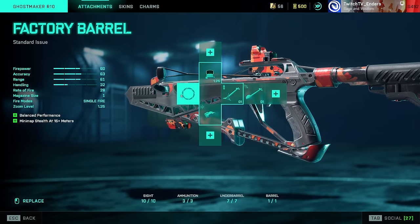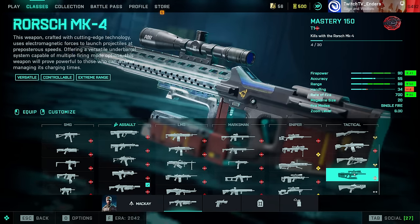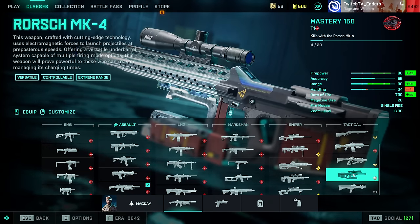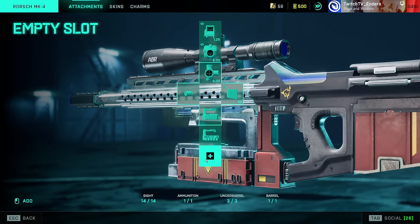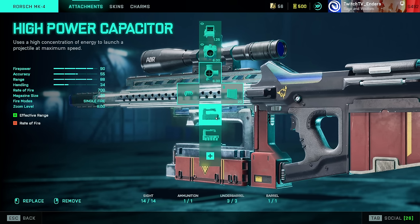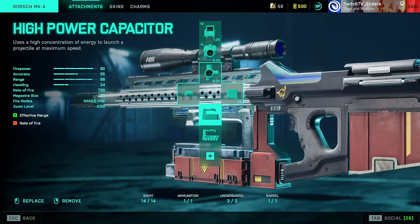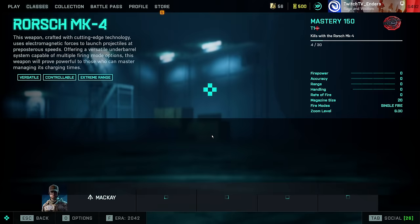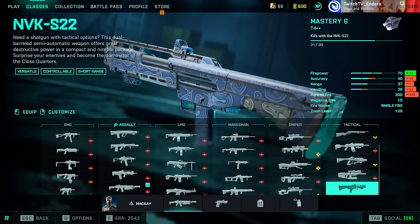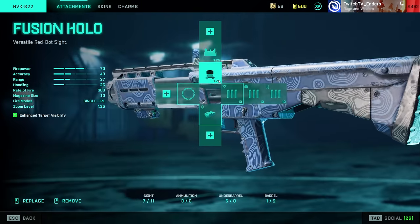Ghost Maker R10: Factory Barrel, laser sight, and Standard Bolt — the best long-range sniper to ever be added to a Battlefield game; the most overpowered thing I've ever seen. The Rail Gun: never use Burst Fire Capacitor ever. The general use case now is essentially as a sniper — you can sit at the back of the map and instantly kill people. High Power Capacitor is the sniper mode; Stream Capacitor is the full-auto mode. MVK: Factory Barrel, laser sight, Buckshot — but this gun is just not that great.